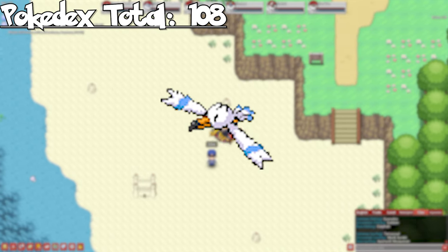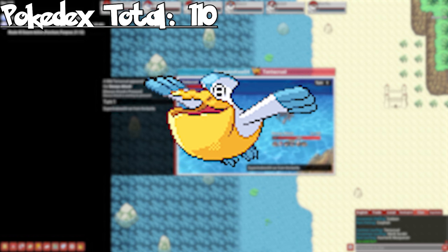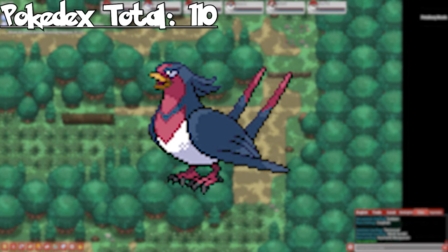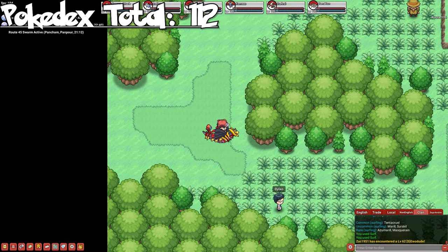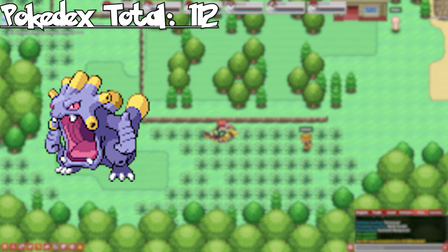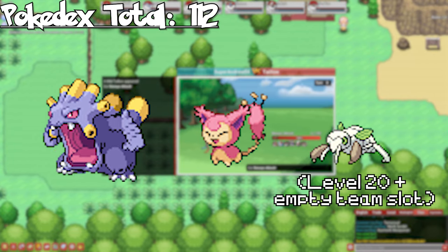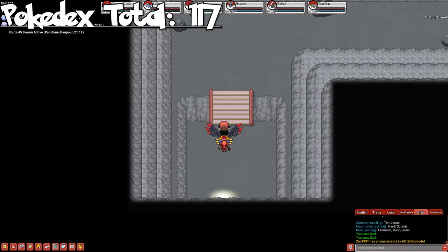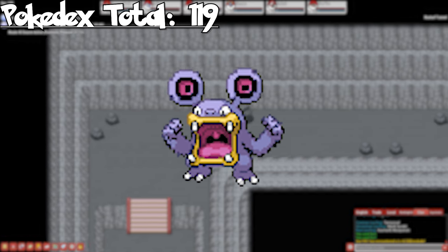On Route 104, you can catch Wingull as an uncommon while surfing — evolve it to get Pelipper, or catch one as an uncommon on Route 115. In Petalburg Woods, we'll catch Taillow as an uncommon and evolve it to get Swellow. Skipping Route 115, our next stop is Route 116 where you can catch Exploud — which saves you grinding once you get Whismur. This is also the best place to get Skitty and the only place in the entire game to get Nincada. Evolve Nincada with an open slot in your team to get Ninjask and Shedinja. Skitty can't evolve yet as it requires a Moonstone. Next is Rusturf Tunnel — the only spawn here is Whismur, so make sure you pick one up. Evolve Whismur into Loudred, but not Exploud as we just caught one.